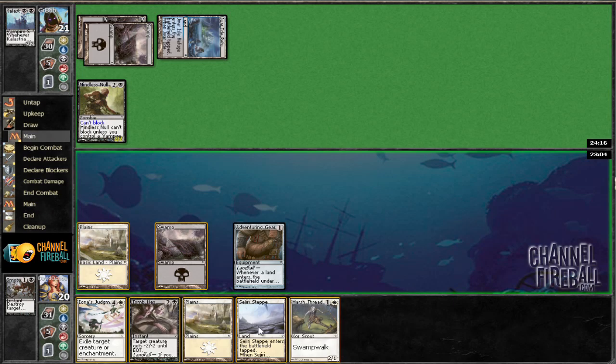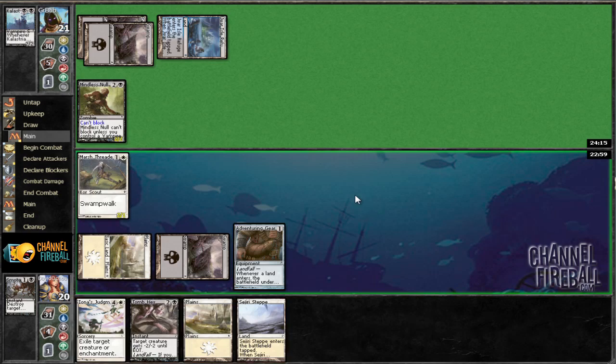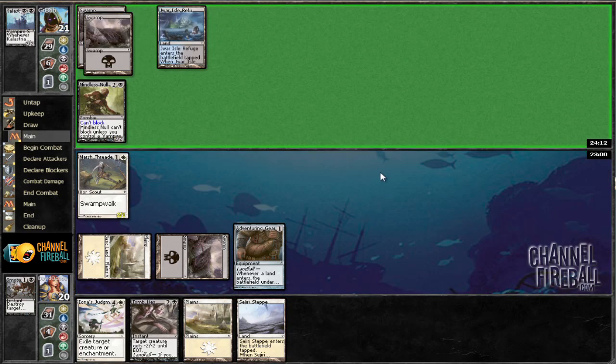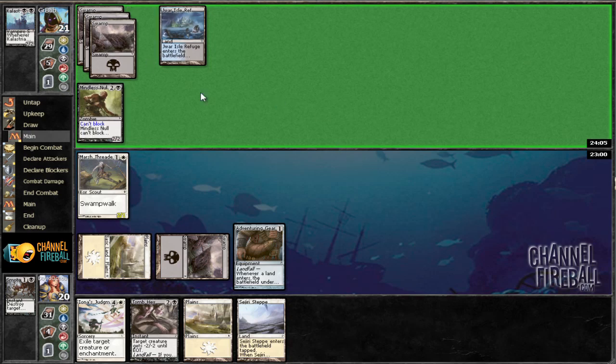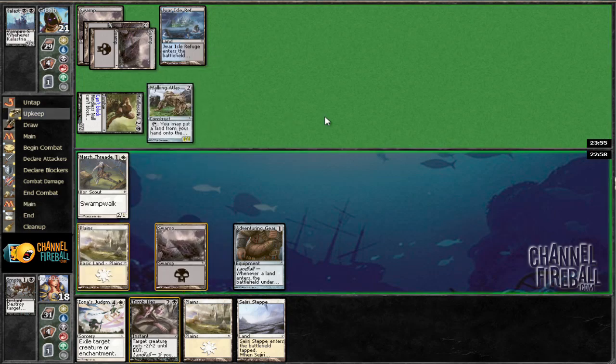Creature? Marsh Threader — well, that's certainly worth keeping around. Going to hold our lands still — the tightest of plays. I wonder if he has the Urge to Feed. There are a lot of black drafters at this table; we were drafting black and then we played against two other people who were also drafting black. We're going to go ahead and equip, let's see if we get the chance. Walking Atlas — yeah, sure, okay.